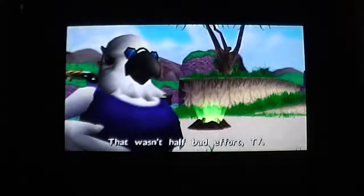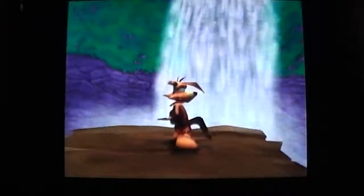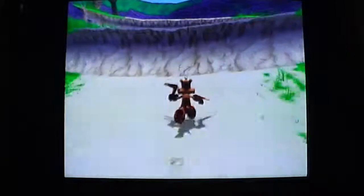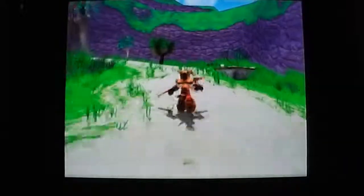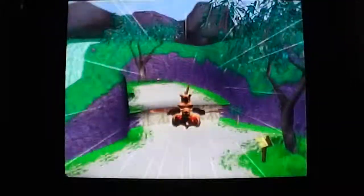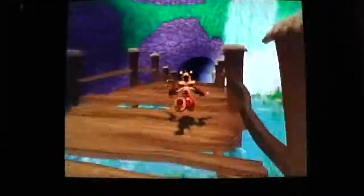That wasn't a half bad effort, Todd. I reckon with a little more practice, you'll get there. And then if you look at the waterfall here, there's our fifth bibble, which will give us another thunder egg. So I believe now the only thing we've got left to do is a time attack — and of course I've got to take the three hundred opals back to the ending. Stay tuned for part three, guys.